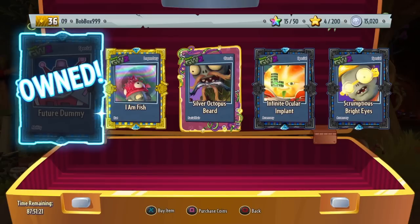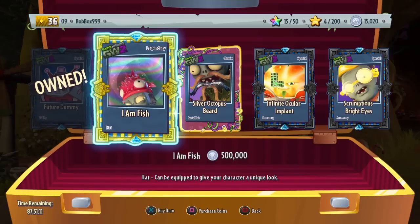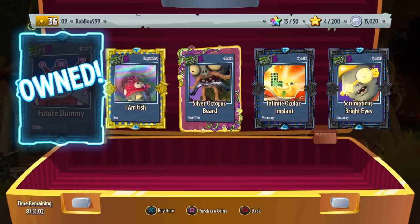Like I said, 1's going to be bad, 10's going to be good. I'm going to give this one a solid 5. I like it and I don't like it because I am a big fan of the Future Dummy. I don't have the I Am Fish Hat — I think I saw some gameplay of it before. I like the hat, but I don't think it's worth buying in my opinion. I wouldn't buy it myself. Make sure to comment down below how you like this week's Rux.